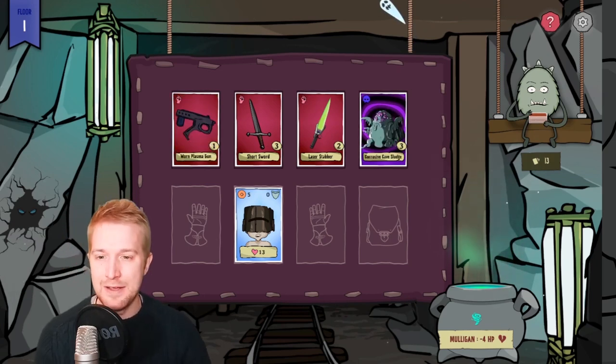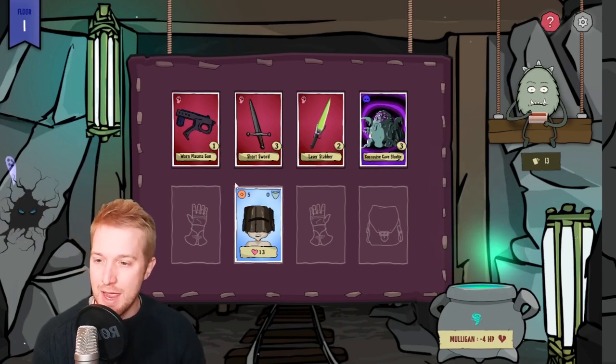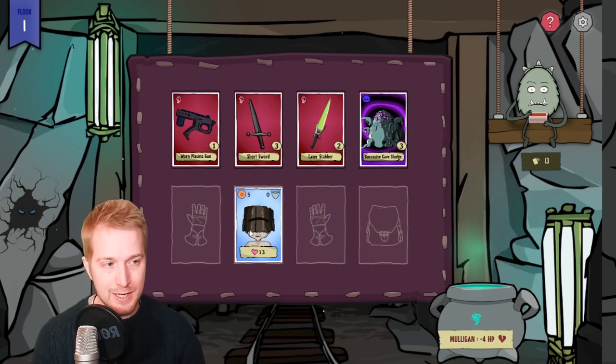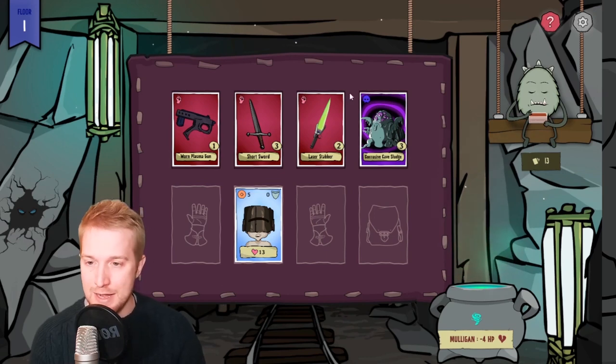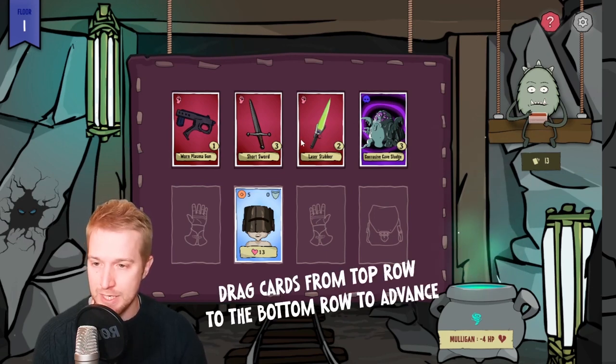In the middle of the screen we have the game board. We have the top row which is where all the new cards are drawn by Ruggo, and we've also got the bottom row which is our player row, with our player card in the center here showing 13 HP. Now to play cards we have to drag them down from the top row to the bottom like so.